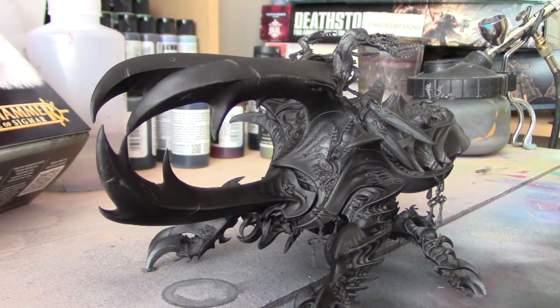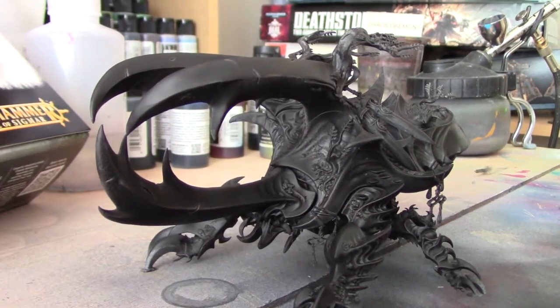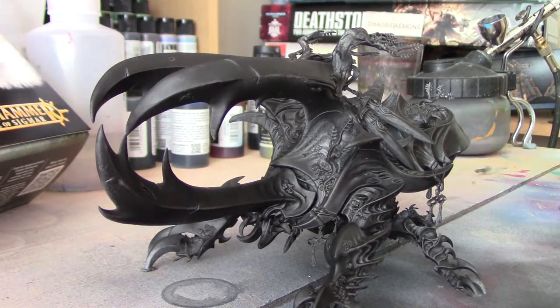Hello, this is Craig from bitsbox.co.uk. In this video I'm going to paint an iridescent effect on a beetle. This is the large beetle from the Alariel model for Age of Sigmar. I undercoated him in a grey primer and then base coated him with Abaddon Black. You could just prime him in black and go straight from there, but I like to just have Abaddon Black as the base for this model.